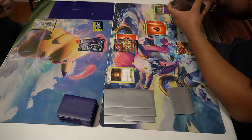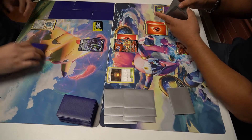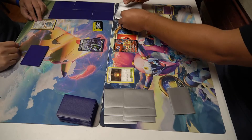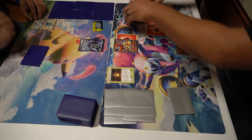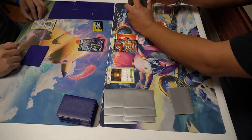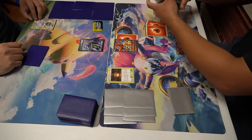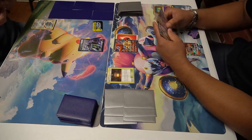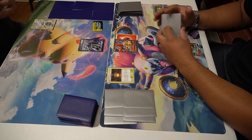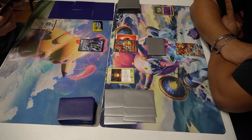Attaching that fire energy into the active — that's pretty good, because right now for next turn all we need is the VMAX energy and we will take the knockout on that Corviknight V, if my opponent does not retreat. Even if he attaches the Coating energy it's still going to get knocked out. Now passing to my opponent, who is evolving on the first turn.